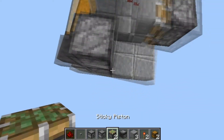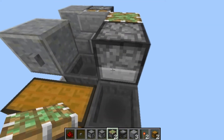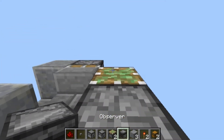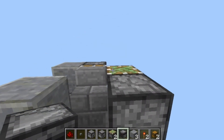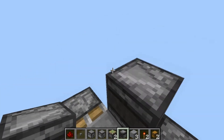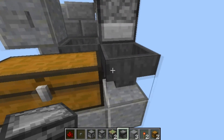Then place your redstone torch right there. And finally, place a piston facing upwards right next to the dropper dispenser. And on top of that piston, while standing on the side with the chest on it, place down your observer. And now your entire Shovel system Mark II is done.